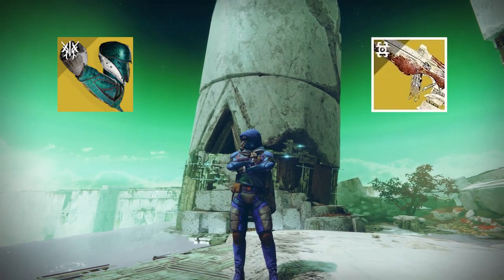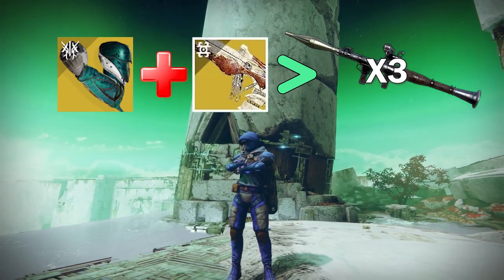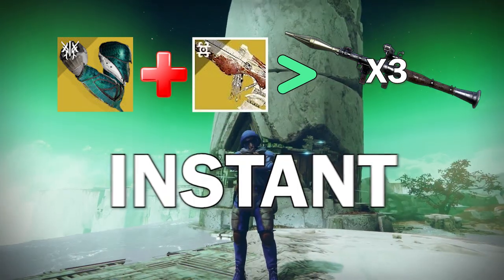Sometimes my genius is almost frightening. And that's why you see that chunk of damage, which is around three times a rocket launcher's damage in the game. This simple throwing knife does damage like three rockets, and the best part is, that's instant.